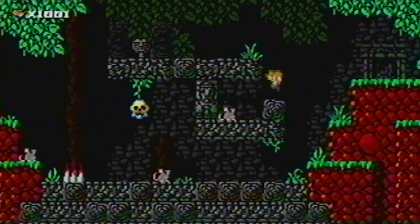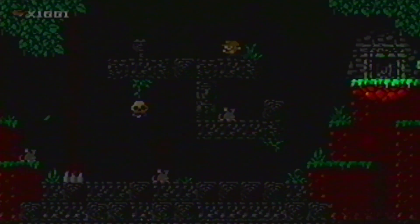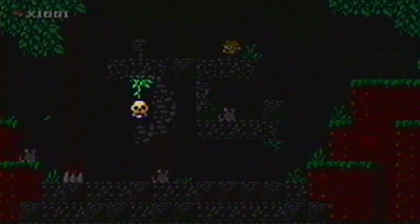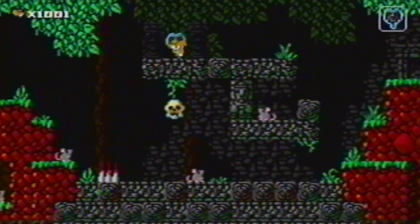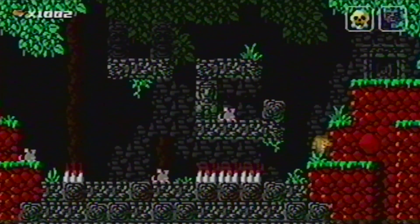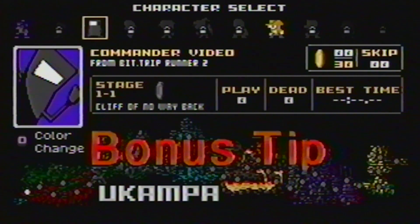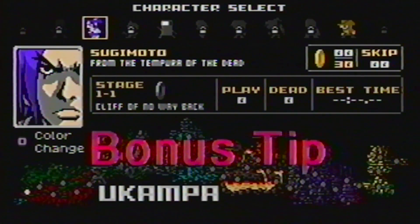Your goal in each scene is to first acquire the key and then make it to the exit. Each scene contains one of these glowing blue skulls — make sure to collect these for an extra turn. Beware, this is much easier said than done. Bonus hint: collecting several skulls will earn you extra players, such as Commander Video and Tsujimoto.